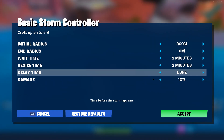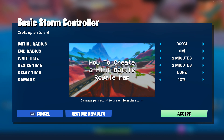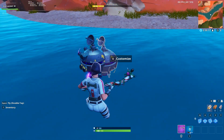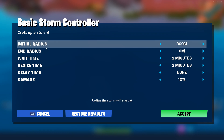First, you're going to go set up your original basic storm controller with whatever settings you want. If you need help setting up a good first storm, you can refer back to my how-to-create-a-mini-battle-royale-map video I posted last week. After you have your first storm set up, you're going to want to place another basic storm controller right next to or on top of your first controller.